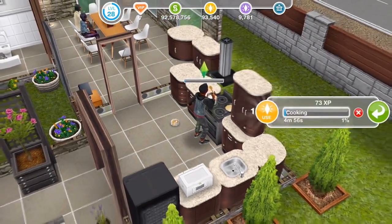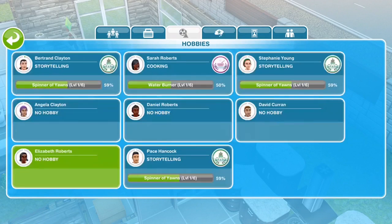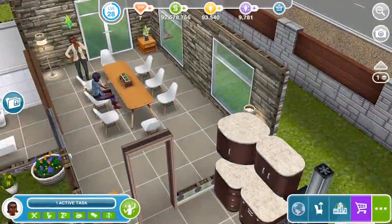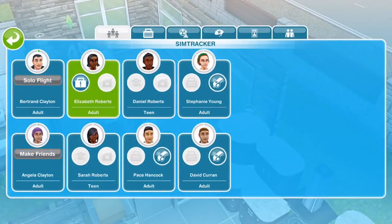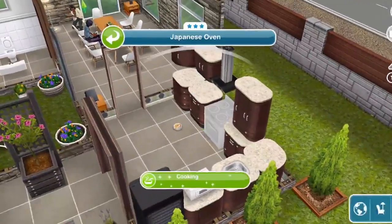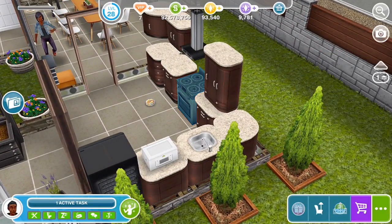Oh no, I chose the wrong Sim. Was it Elizabeth Roberts? Actually it was Sarah Roberts. Looking at the wrong person — right, Sarah, come back and get cooking please. I clearly have no idea what I'm doing!